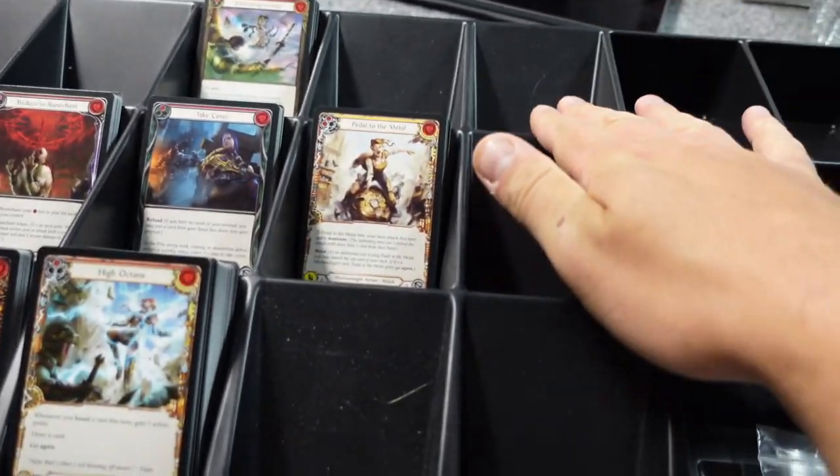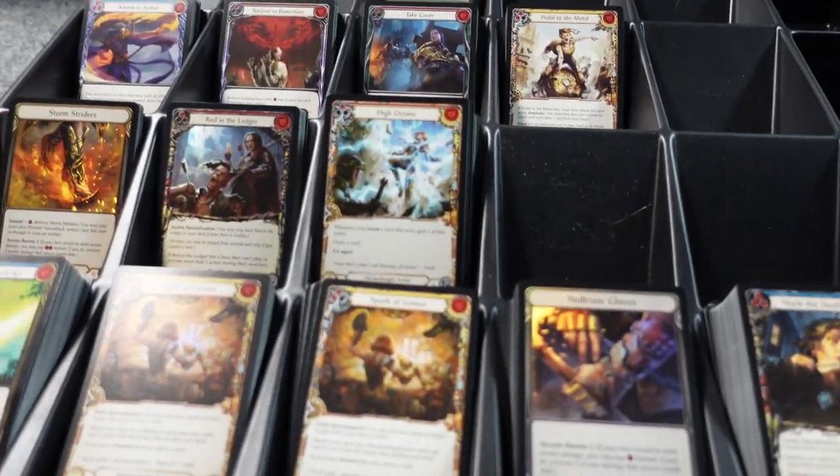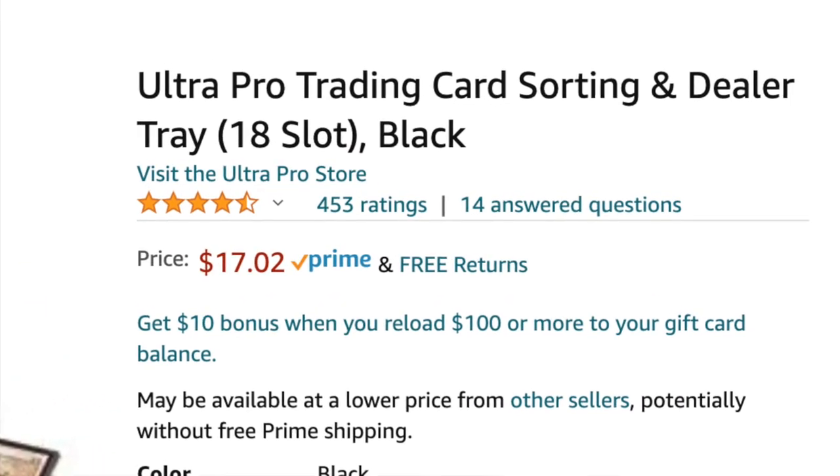I keep all the rainbow foil commons and rares in a separate box. That's how I organize things as I'm opening. What I found is that by sorting while I'm opening, I actually save some time. These trays are only about $18 on Amazon, they're extremely cheap, and they allow you to open packs while you watch TV with your wife.